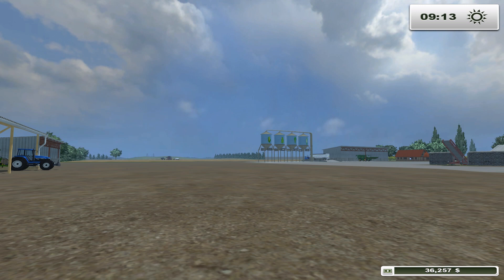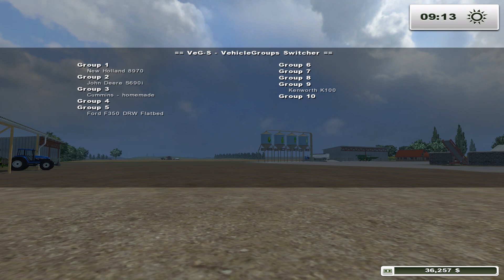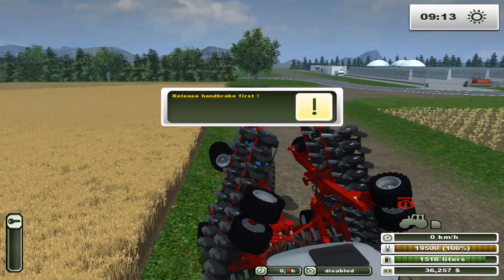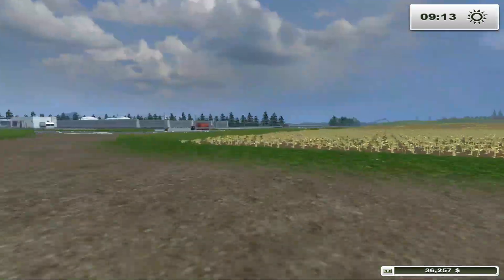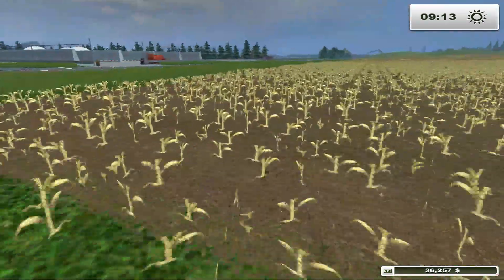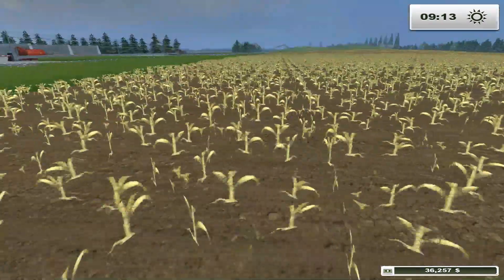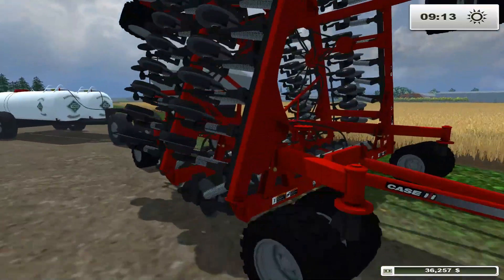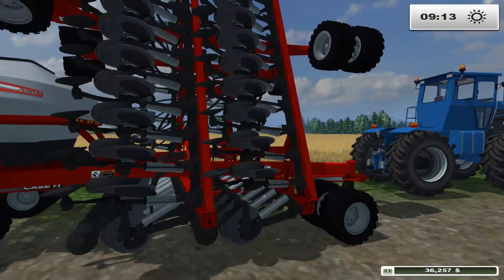Welcome to Let's Play Farming Simulator 2013 on Central Kansas. We've got a couple things going on today. First of all, our field is ready to be planted. If I go to the right tractor, as you can see, I finished harvesting the rest of the field and it's ready to be planted. Luckily for us, our current seeder is a cultivator as well, so we'll be able to use that no problem.